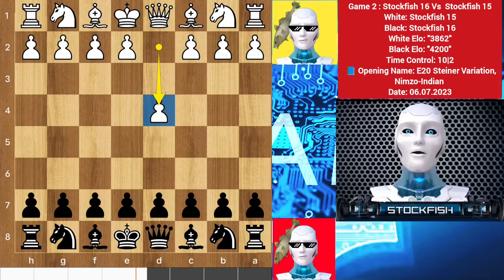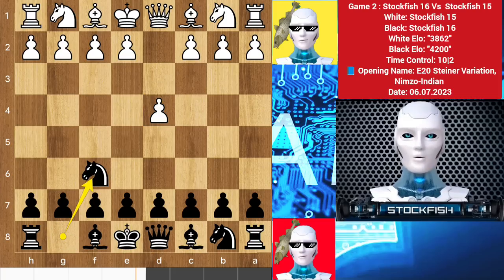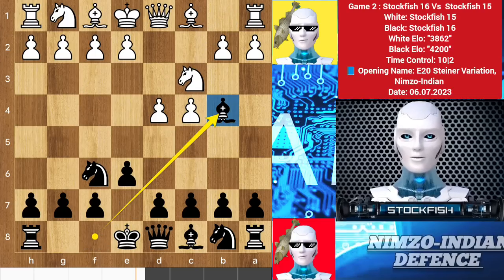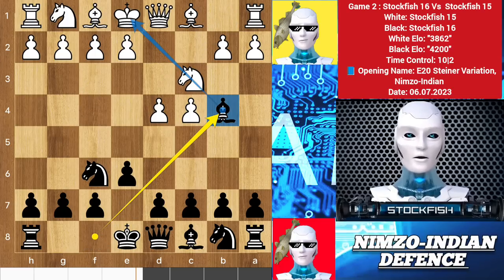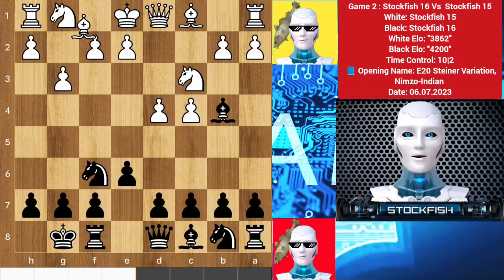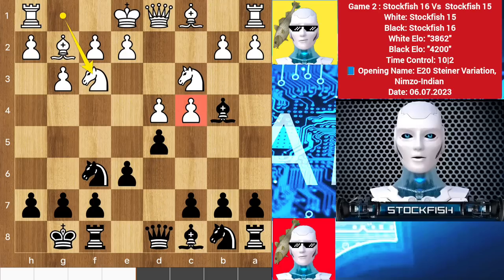He started the game with d4, we have knight f6, c4 — which is called the Indian Game opening to grab center squares. Then e6, knight to c3, bishop b4, and the game turned into the Nimzo-Indian Defense. This bishop pins the knight, and c5 and b6 are the next move plan. So Stockfish 15 played g3, castled, bishop g2, d5, knight f3.